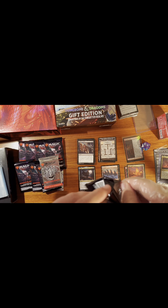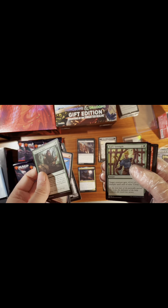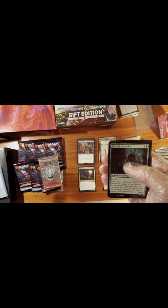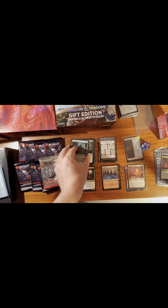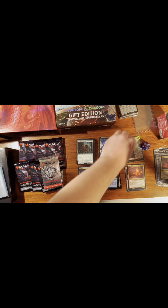I'll do one more and then start fresh tomorrow. In the States I've seen some of these sell for like a draft box — like $77 — which is pretty crazy. The light isn't so good. Still commons — I'm used to set boosters where they only have like one or two commons. Hand of... I think that's kind of a bulk card. And then behind that, Island and Fairy Dragon — that's cool. I don't know if any of the tokens have value.